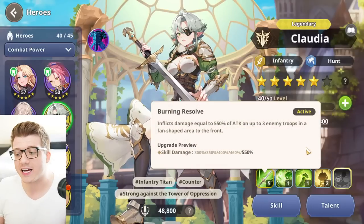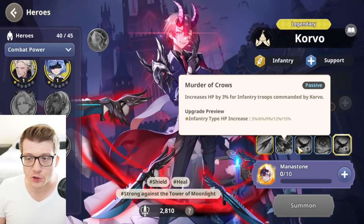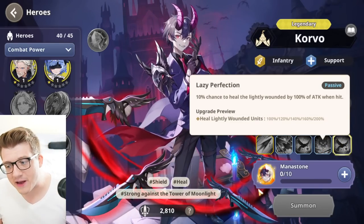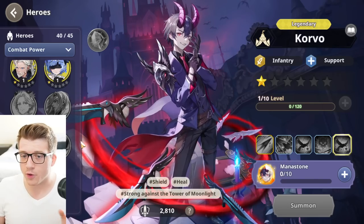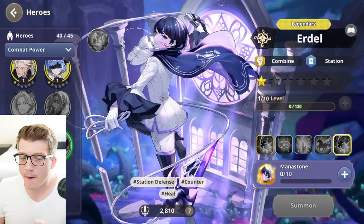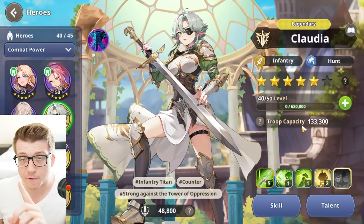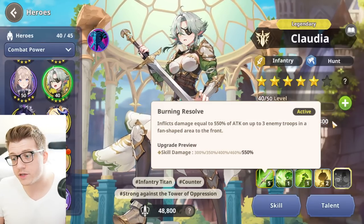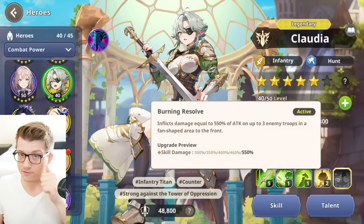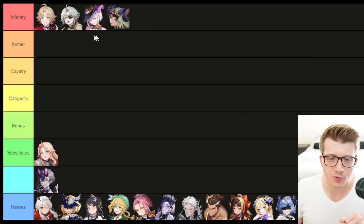On top of that, Claudia gives you 15% extra counter damage, 15% infantry HP, 20% skill damage, 20% infantry titan attack, and her awakening skill grants 450 mana anytime a skill is used — meaning you'll fire off active skills constantly. Corvo has equal infantry HP plus a barrier and healing, making him better for stationing, but for open field PvP, Claudia easily takes the cake. And she's completely free at the start of the game.